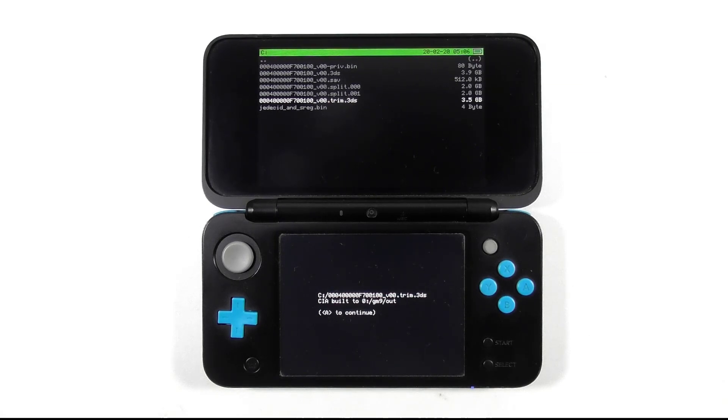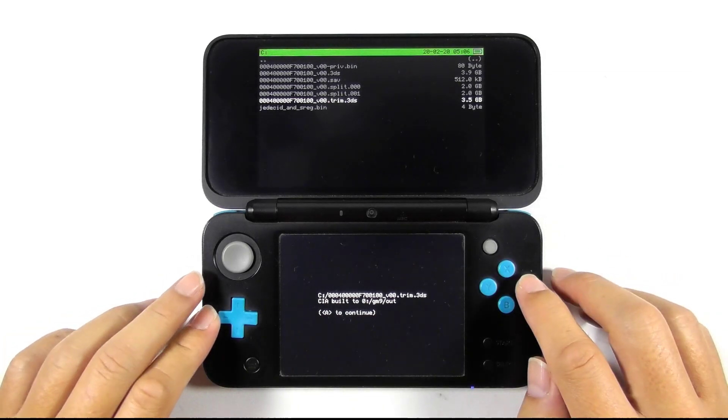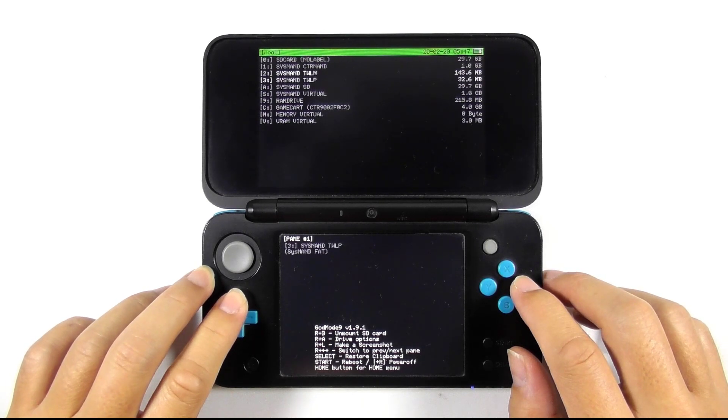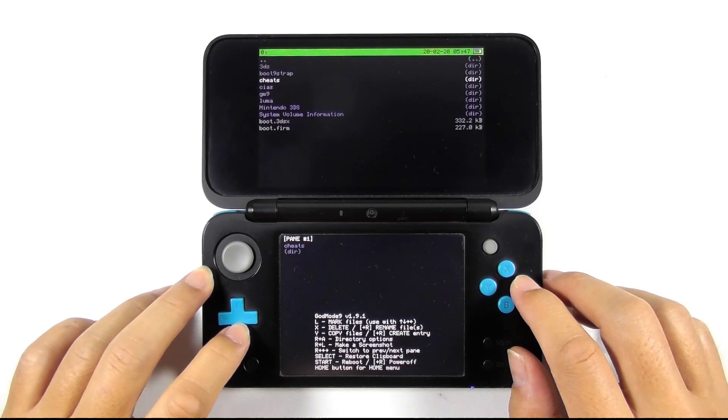For my case, it took about 45 minutes to dump the whole card. The built CIA file is located in the gm9/out folder. If you encounter any error while dumping the game card, most of the time your micro SD card is out of space.